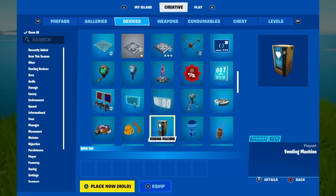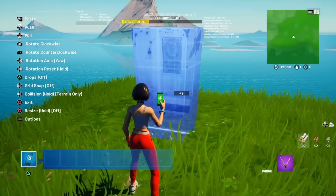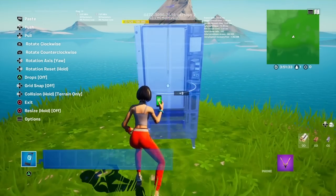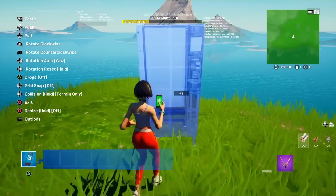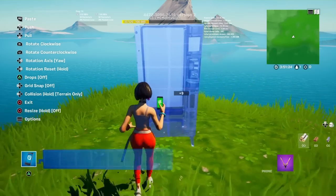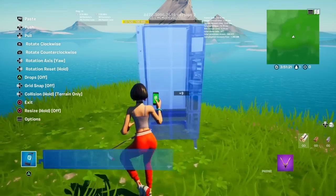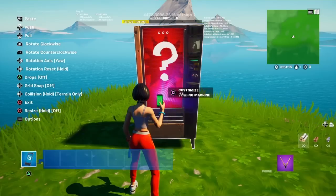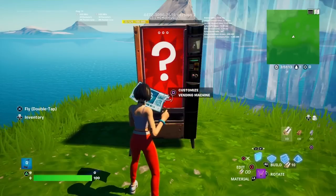Once you go down to where the vending machine is, you're going to want to hold down to place it. Now that we have the vending machine out and ready to place, just place it anywhere — as long as it's on the ground, like this, that is perfect.